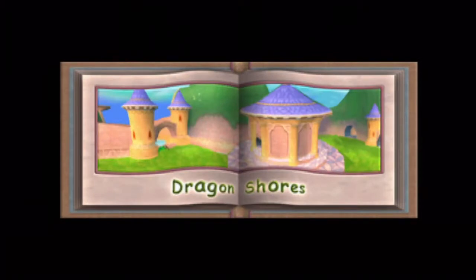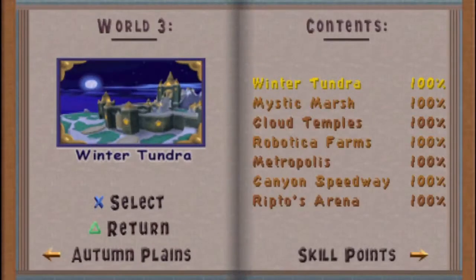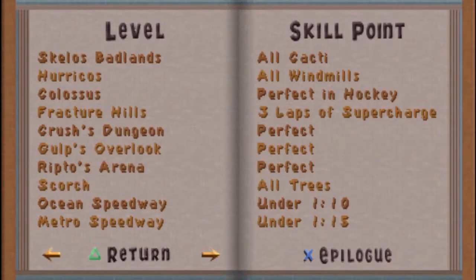I did forget one thing: there is an epilogue that unlocks once you get all the skill points. All it does is show you what happens to some of the people after you left. When I was looking through the guidebook, I figured it must be the final cutscenes from when we beat Ripto, but no — it's its own little thing.